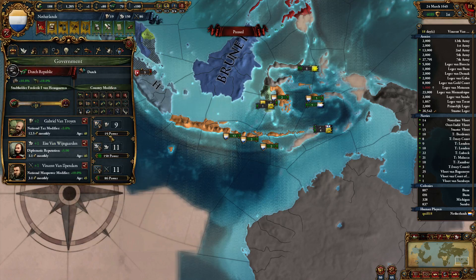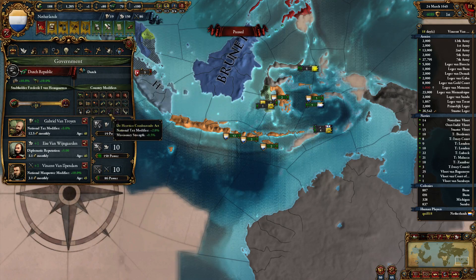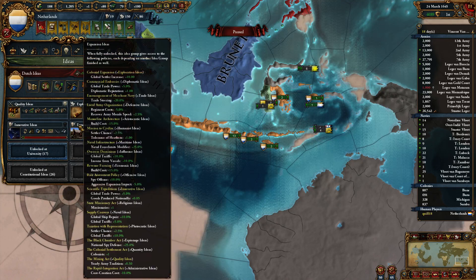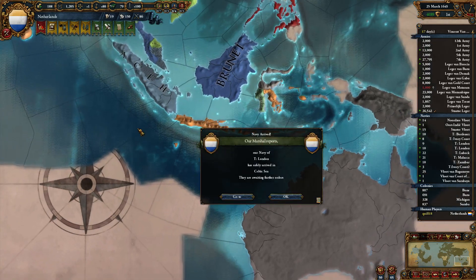I'm going to focus on administrative power, because we need to finish coring that last thing and it would be nice to catch up in admin tech. Mostly because another idea group would be nice. We're still suffering from the fact that our expansion ideas switched to administrative power instead of diplomatic power partway through, which sort of messed up our costs a little bit.